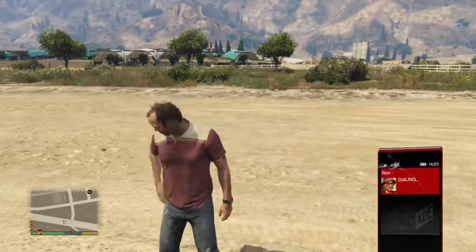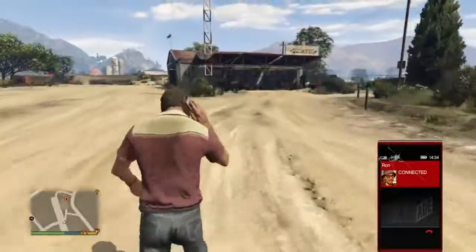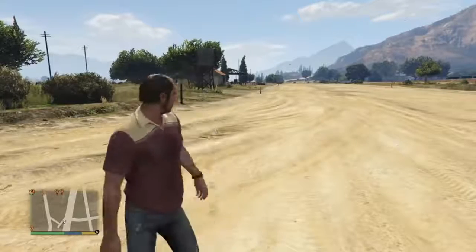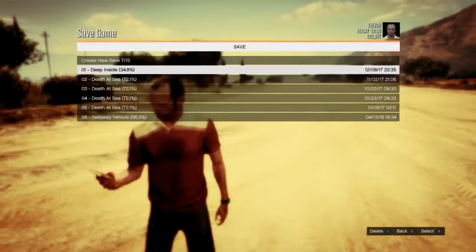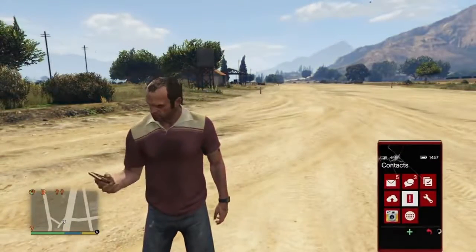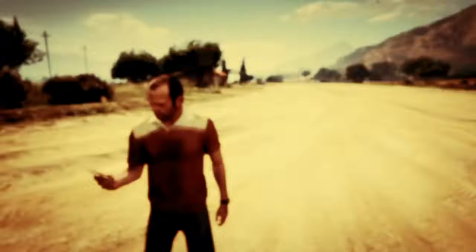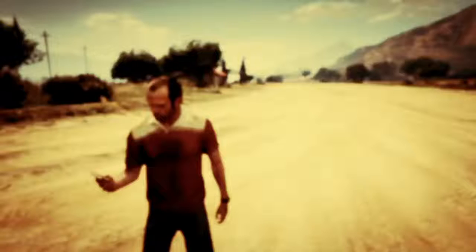Once you've done that, it'll take you probably a few hours. Some tips: if you've completed past Minor Turbulence, you need to go load a game save from before Minor Turbulence and then work your way back up to it. If you've never gotten this far, you just have to play story mode until you reach Minor Turbulence. When you do, make sure you save. Take taxis to each of the missions — it's faster and you can just teleport there.